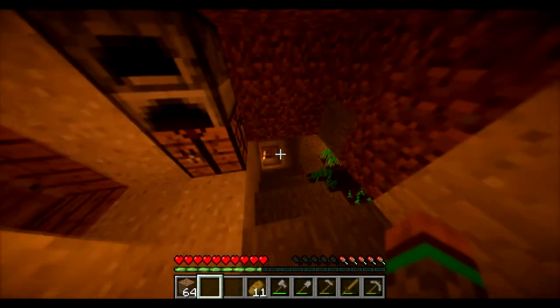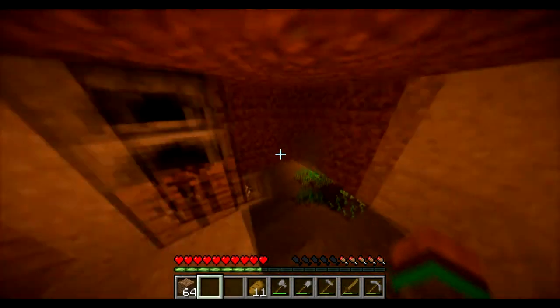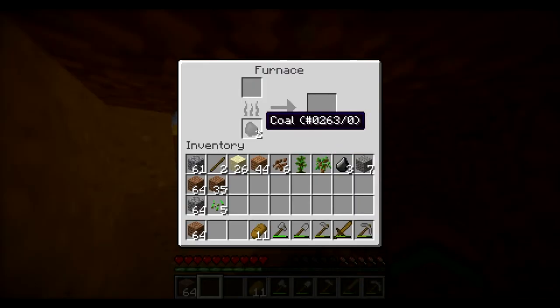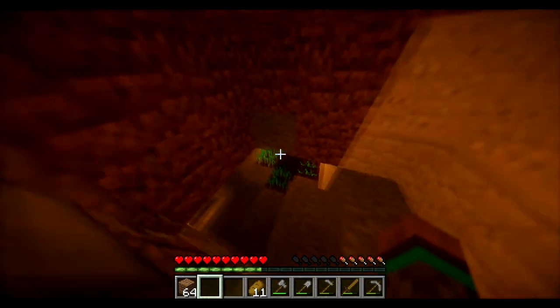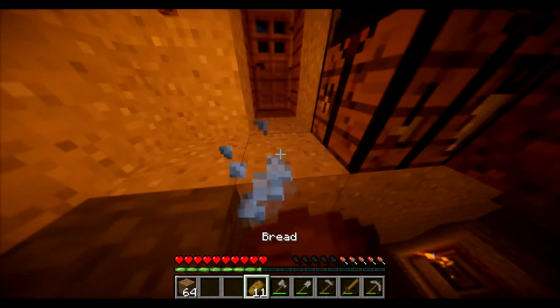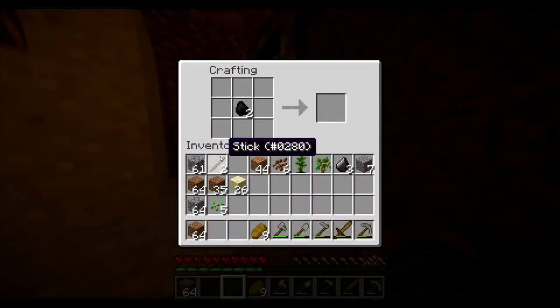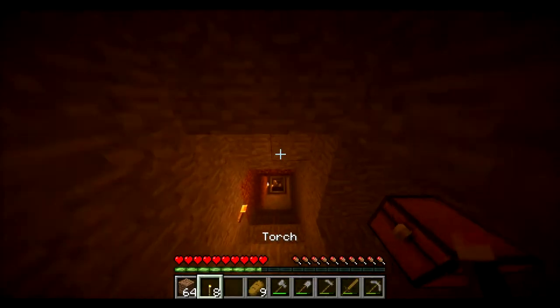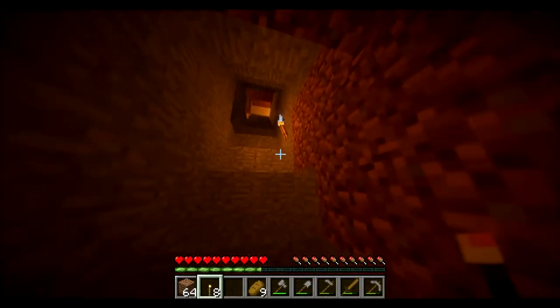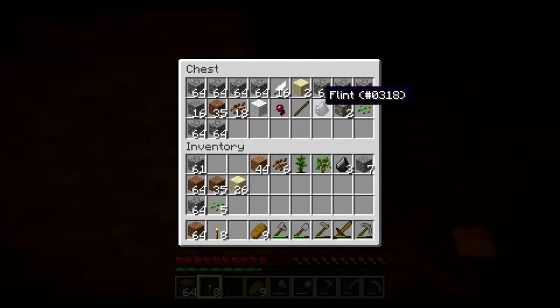Hey guys, Daniel here and we're back. I don't know which episode this is but we need to get down there to mine efficiently. First we need some coal and some torches — that's all the coal I got, I have eight torches and this is what I have to use, so I need to find more stuff like coal.